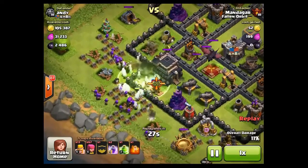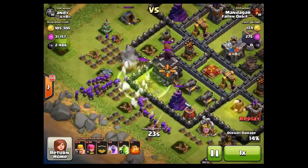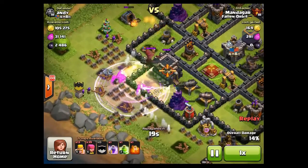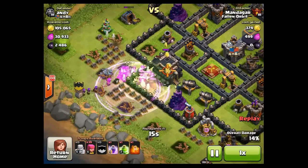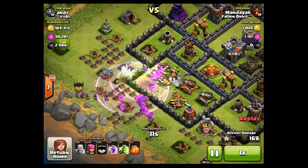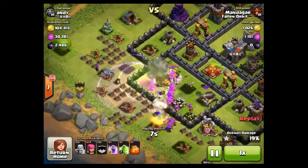As you know, I started making these first 10 attack videos just to show how much dark elixir I get in the first 10 attacks, which is usually around an hour. This time it was an hour and 10 minutes, and I got 15,700 DE and around 1.6 million gold and 1.6 million elixir.